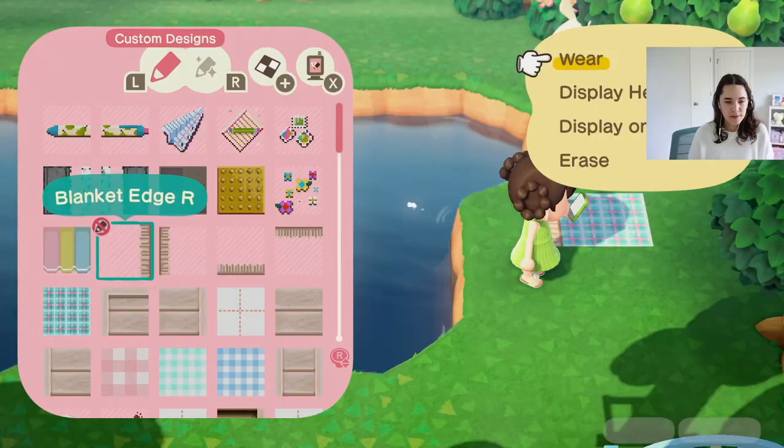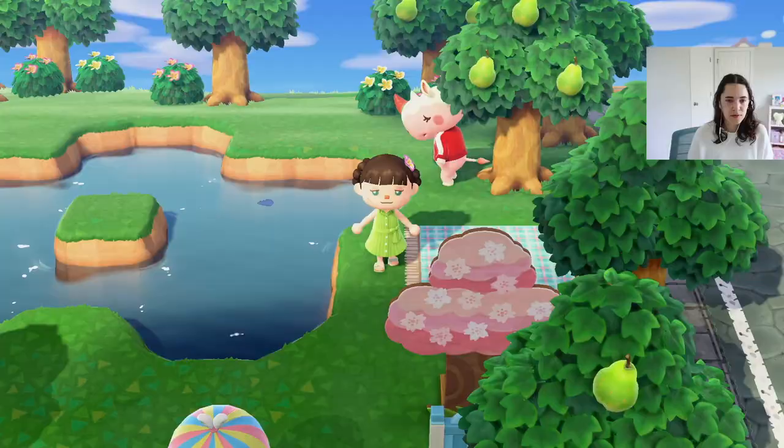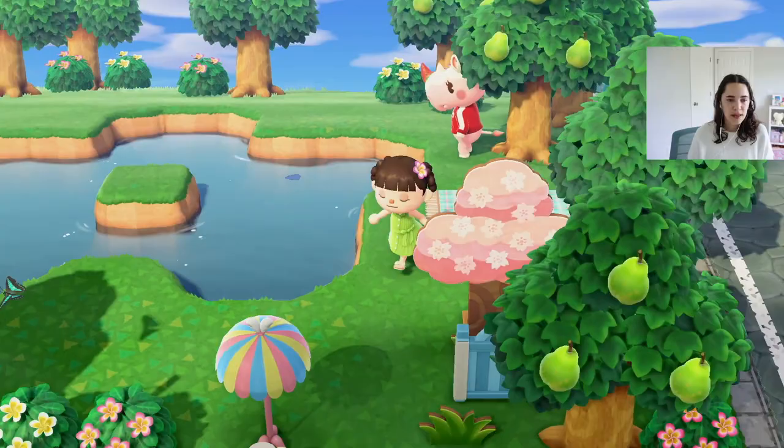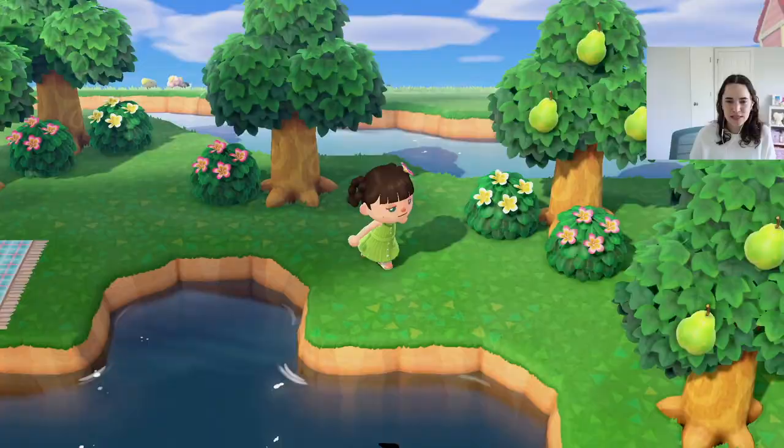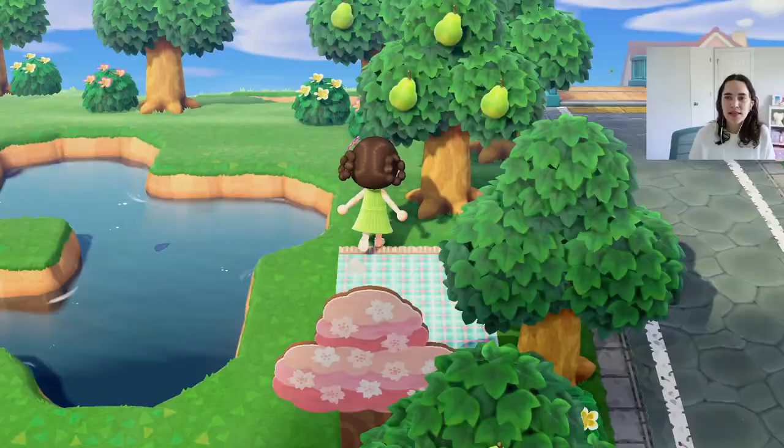Let's actually start with the picnic blankets. I'll definitely have all the information for the codes I'm using included in case y'all see something that you like. Maybe we'll put one on the adjacent diagonal. This is what it looks like right now — I do like it, I think it's cute. I feel like this space is a little empty.